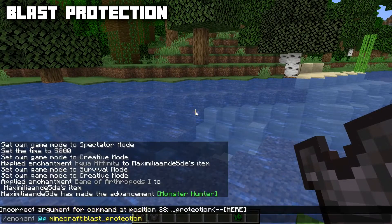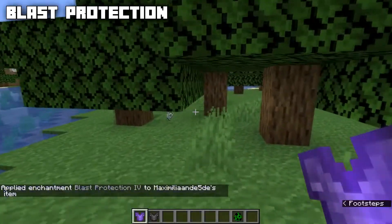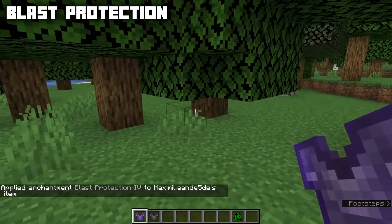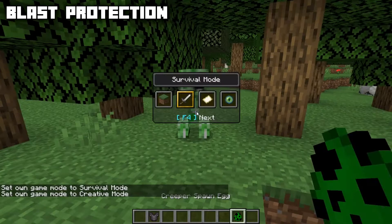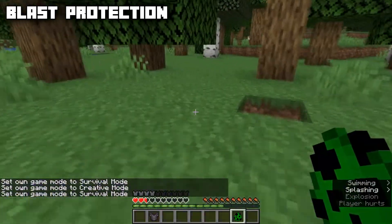Let's hit this spider — you get Slowness 4 as you can see from the particle effect. This applies to spiders, cave spiders, silverfish, endermites, and bees. You will do increased damage and apply Slowness 4 with Bane of Arthropods. Bane of Arthropods is incompatible with Smite and Sharpness.